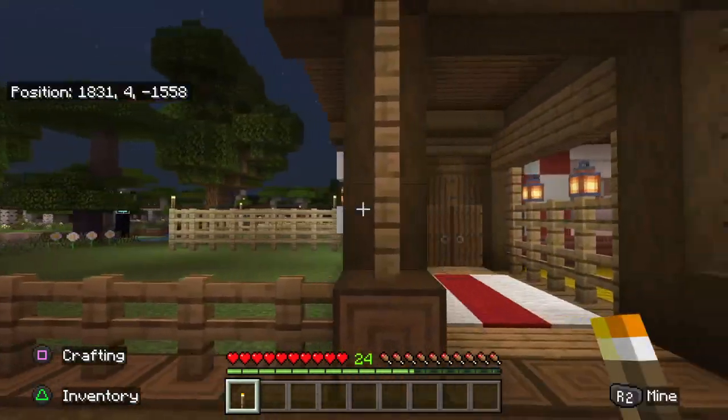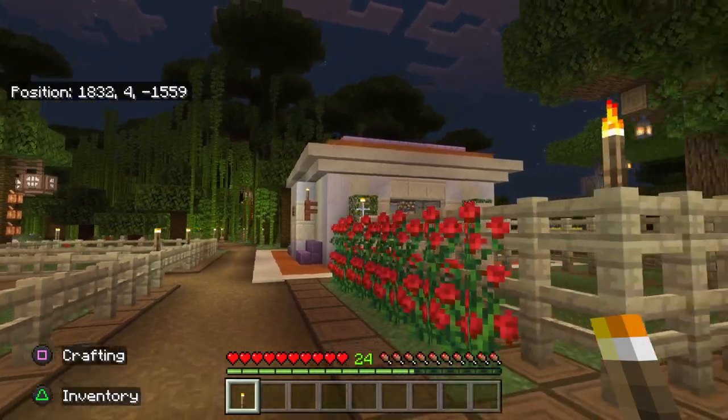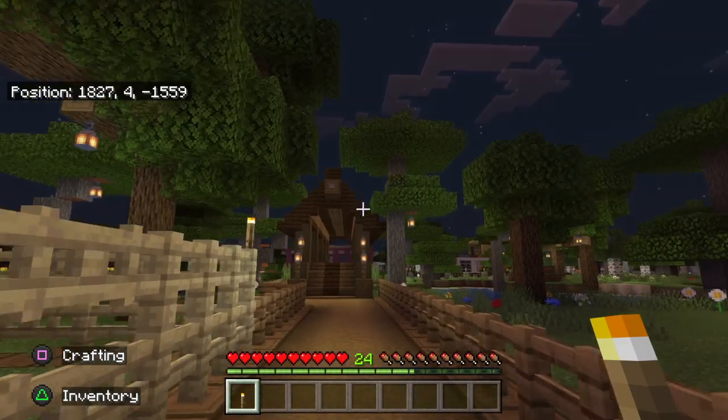From there we just segue into the other farm, and then there are the horse stables right here. There's also a little ocelot house right here, and then we go in from there.